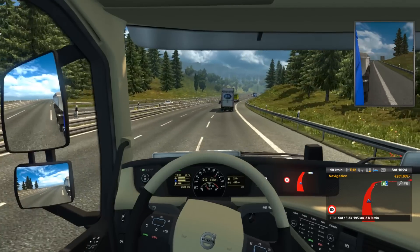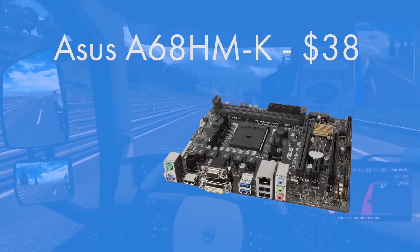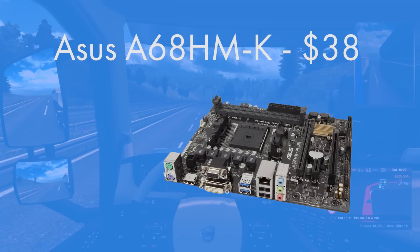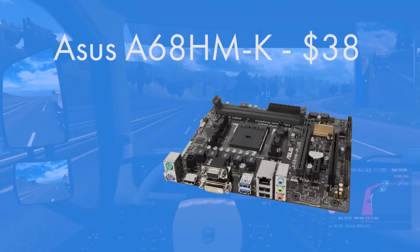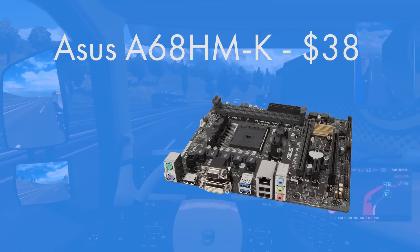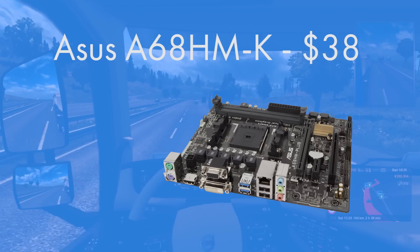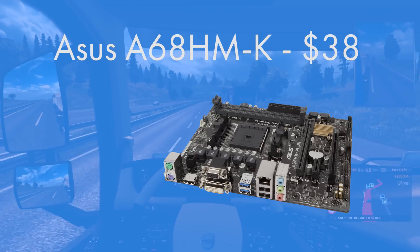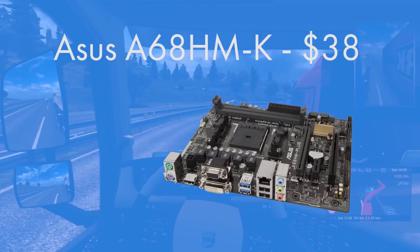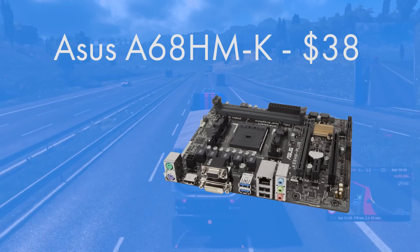The motherboard I've gone for is the cheapest I could find with all the functionality needed, because motherboards don't directly affect performance. It's the ASUS A68HM-K — a micro ATX motherboard with an FM2+ socket to fit the FM2+ CPU. It's got USB 3, space for a graphics card, and two RAM DIMM slots, which gives you all the functionality you need. Micro ATX provides the best of both worlds: compact size with all the features you need, so you're not paying a premium for small or for big. It really does give the best value.